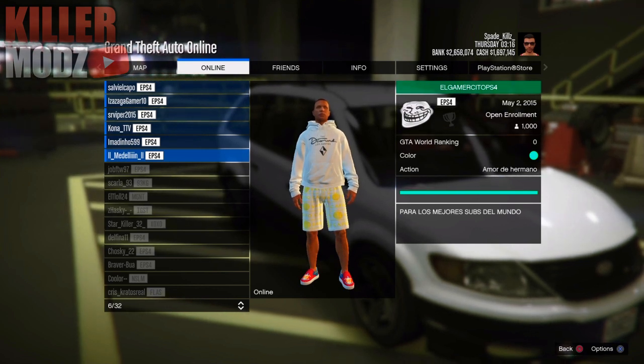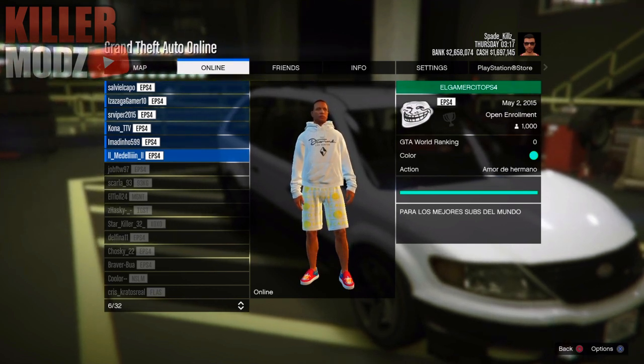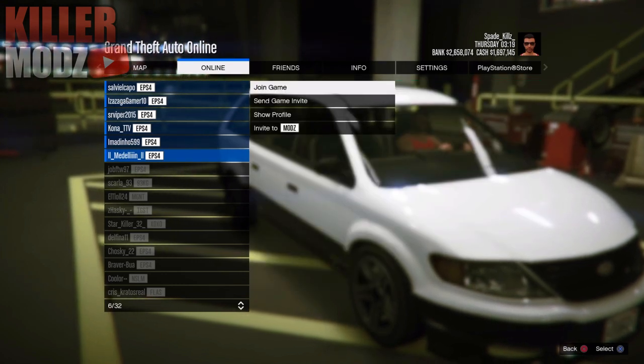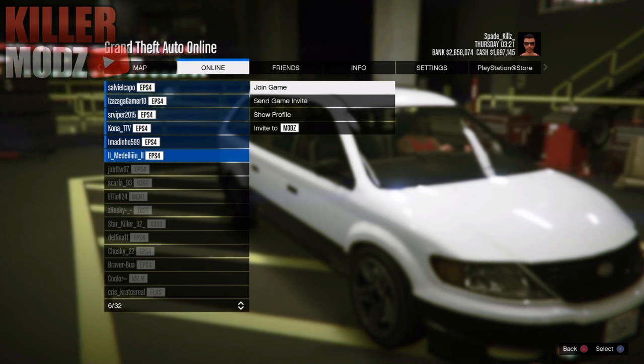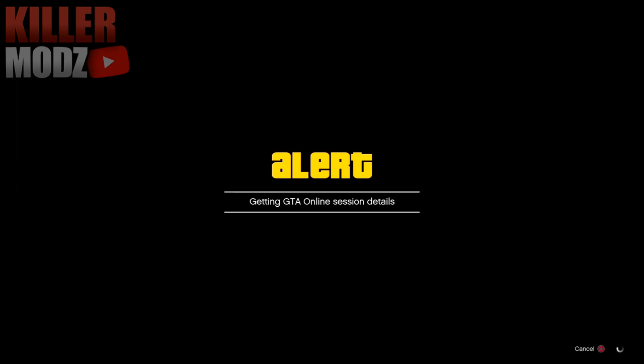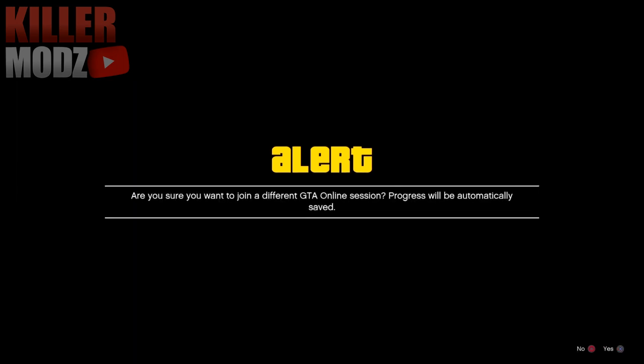On PlayStation you're looking for the guy at the bottom with two lines and an underscore. On Xbox you're looking for a guy named Lincoln Sin — he's wearing a white suit. These guys are going to be online all the time and they'll be in a private game, so don't worry about that. Once you find them, click on their name and click Join Game. This is where the alert will pop up — you'll get either one or two alerts.